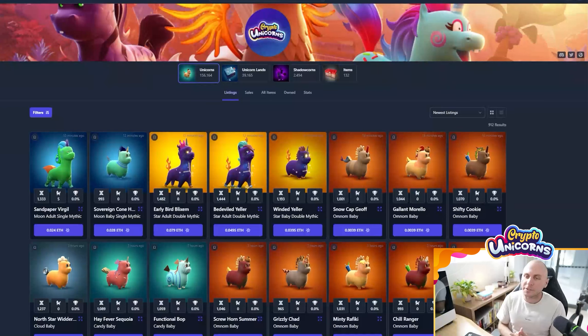If you're getting started out, the very first thing you want to collect is at least two adult unicorns and at least one common land, ideally where the classes are matching. I'm going to show you today the best way to do that and what you should be looking for in the unicorns that you purchase.